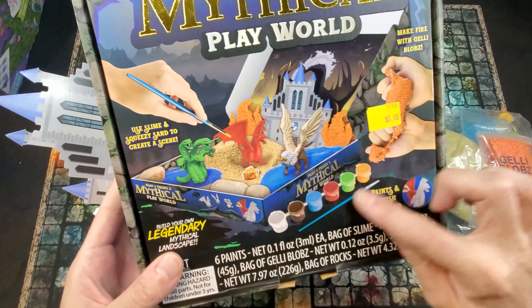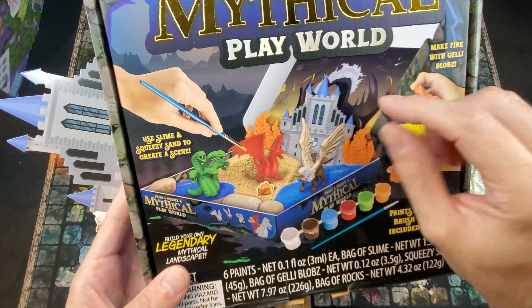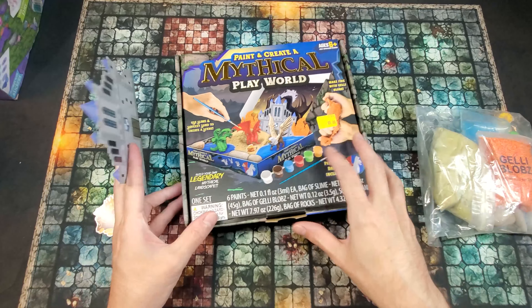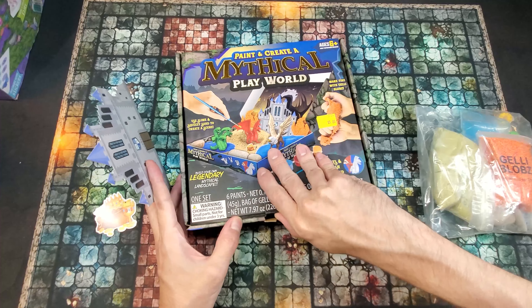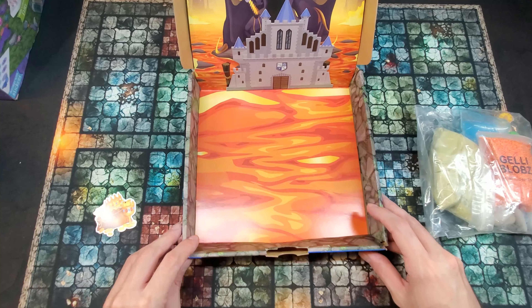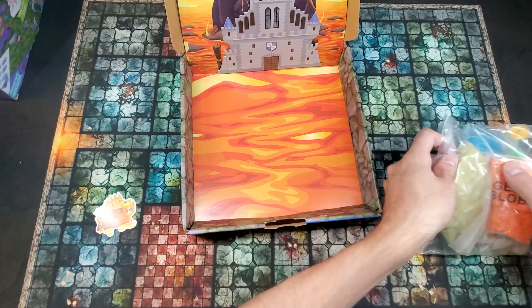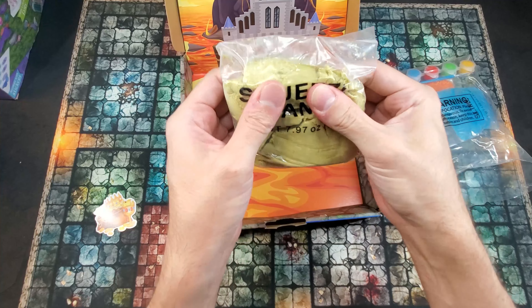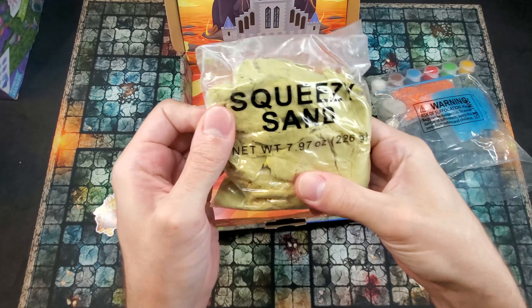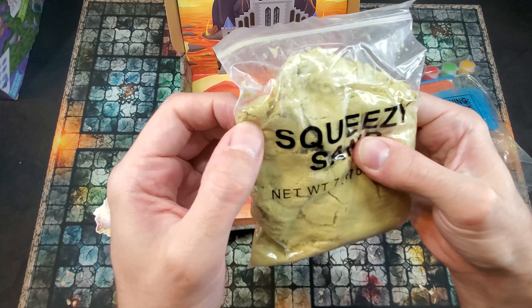And then finally, this thing right here — this thing is awesome. This is a five-headed hydra. And if you don't want anything else from this box, drop $5 to grab this five-headed hydra for your game. Because honestly, five bucks for a Reaper miniature of the exact same kind would be fairly economically priced. It stands up perfectly on the HeroQuest board. Two of these boxes and you've got two hydras for your game. I love it. These two absolutely make the price of this box worth it.